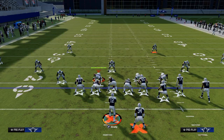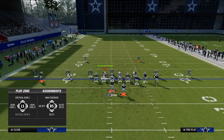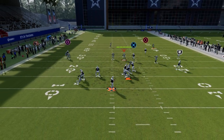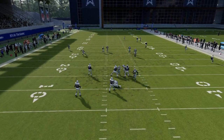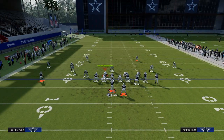We talked about how they could defend us decently with a cover 3 cloud defense. Because we have this fade — even though we're to the wide side — this clear-out fade is going to do a really good job of getting the tight end open to the corner. It doesn't matter if you put a cloud on the right — this outside third from the safety position has to respect that fade, and the guy is wide open.